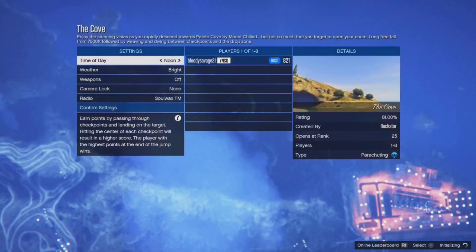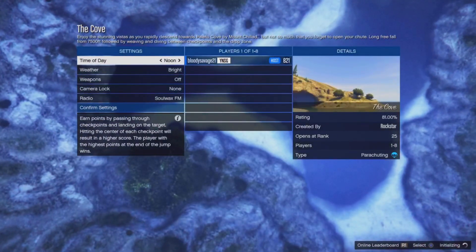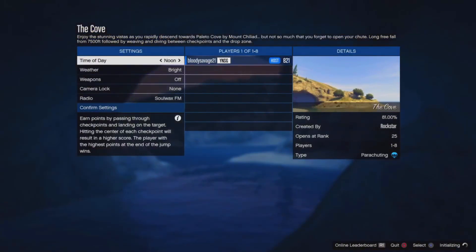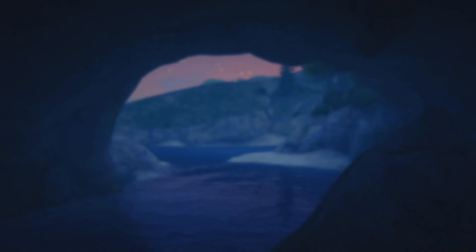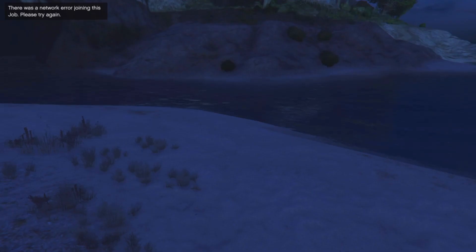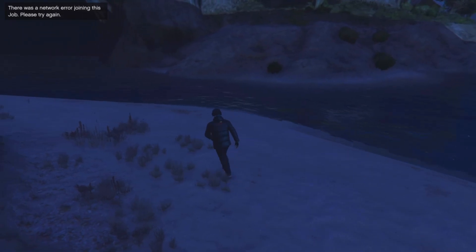From here, find somebody — like Anawak — who is in a different targeting mode that you can join off of. Once you join Anawak, or whoever you're joining, accept the first alert and decline the second one. On the first alert just accept it, decline the second one, and you'll be teleported to the job you joined.